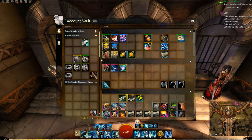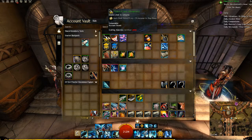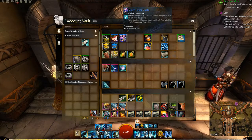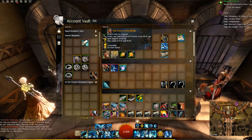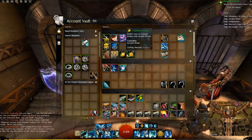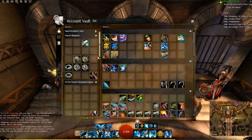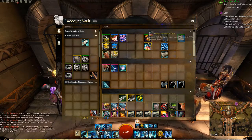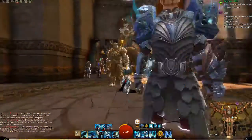The last thing you're going to come across in huge quantities are consumables. Consumables come in three or four different varieties. The first set grants you a buff or boost of some kind — these are potions, food, and maintenance items that give you an instant boost to one of your stats. You can also get experience or magic find boosts, and there are ones that grant you an instantaneous level if you're below level 80, or a portion of a level. You'll note that when consumables are in the bank, you can't consume them — you have to take consumables out of your bank to actually use them.